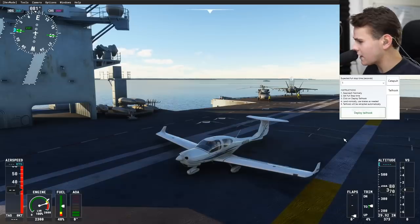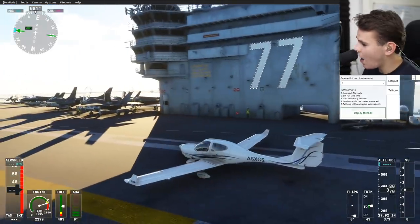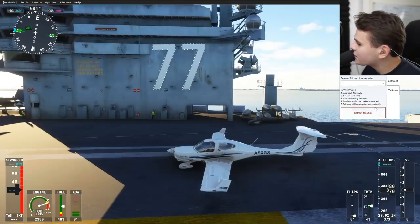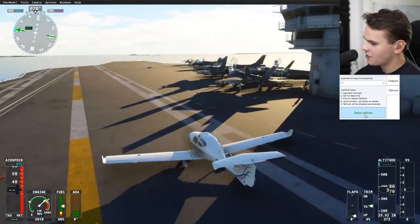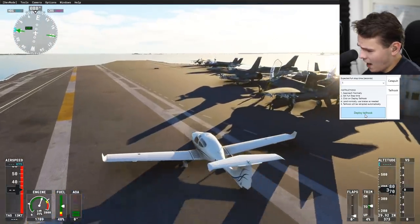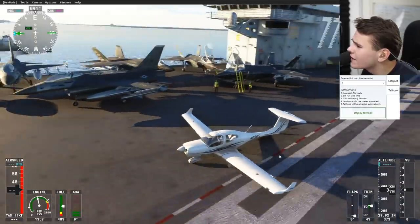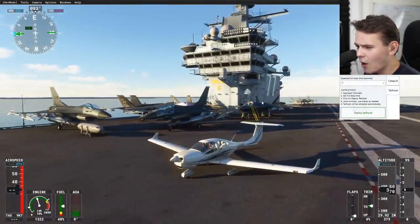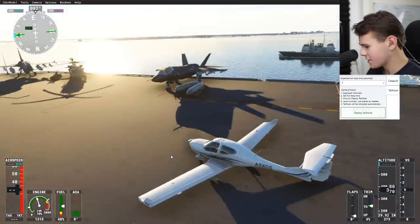We have just been caught in the arrestor cables. Let's release ourselves by retracting the tail hook. We have perfectly landed here on the aircraft carrier — of course, not the biggest challenge in this small plane. And we get a closer look at what this model looks like. I think this is a very, very nice model. We have a lot of fighter jets here — things I have no idea about in terms of military aviation, actually.